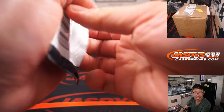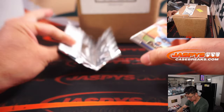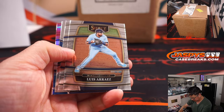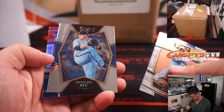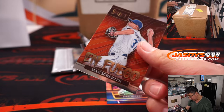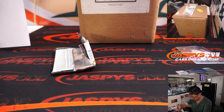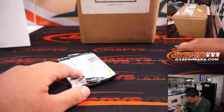Only five cards in a hobby pack — this is very quick. Could be some surprises, though. Let's see. Jake Myers' rookie card. Max Scherzer and Fuego insert. Nothing too crazy there.